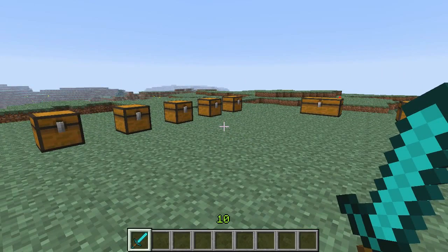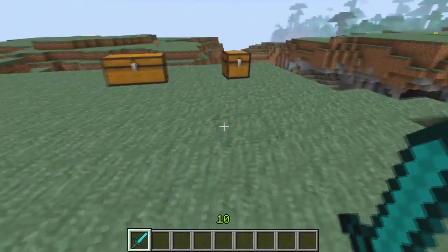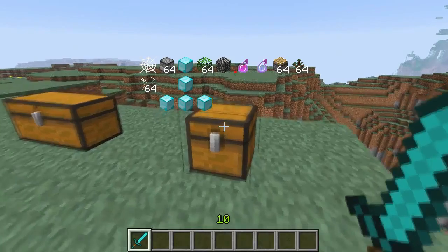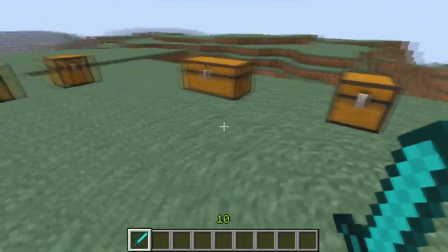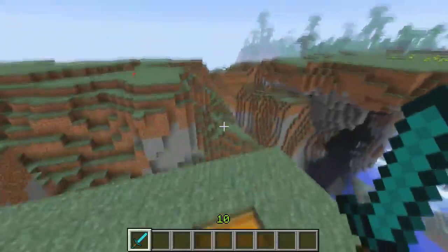And you guys are like, whoa that sounds dirty - giggity giggity goo. But it really isn't. Oh look at that, a diamond penis. But what it does is exactly what you see on the screen now - when you put your cursor on the chest you don't even have to click on it.